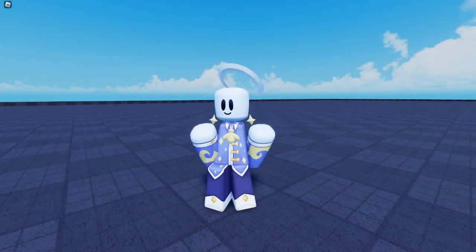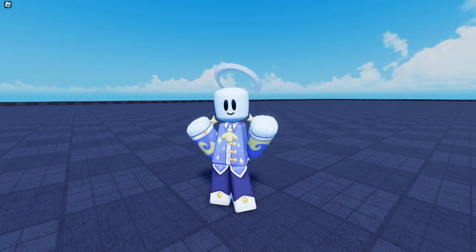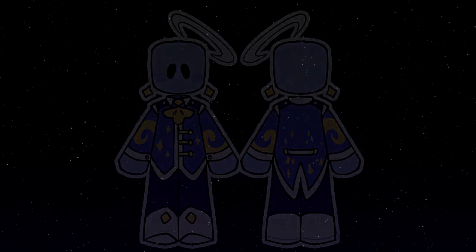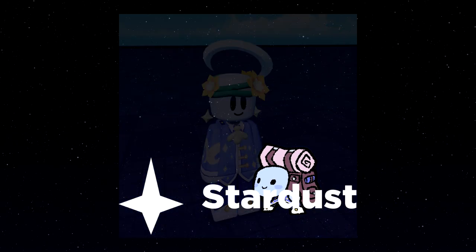First of all, meet the Star Child! We introduced them briefly in the last development log, but this right here is the fabled hero of the universe. They're destined to save Loom and you're the one in control! In Stars Align, the Star Child will be fully customizable with accessories purchased using Stardust, which can be found around the planets across the universe.